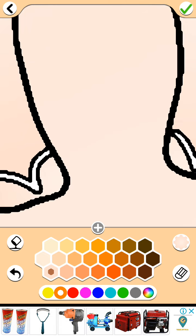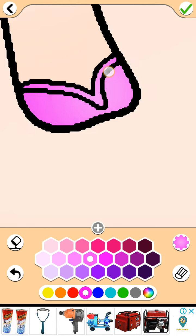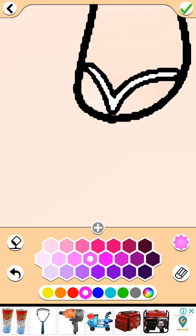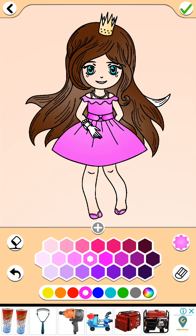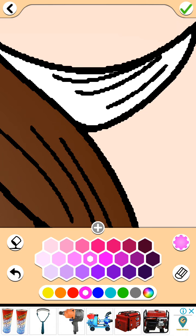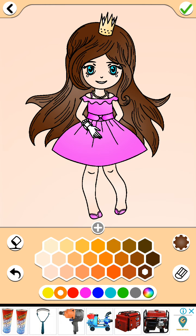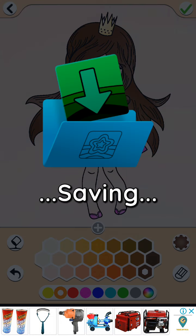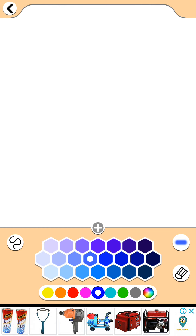I think she's wearing sandals — no problem, we will color it now. Oh, I think she's wearing shoes now, looking like shoes. So cute and adorable! Oh, a teeny tiny little bit here — I didn't see it. Okay, need to complete the color. There we go, she's completed! Now it's time to save her. Let's go back.